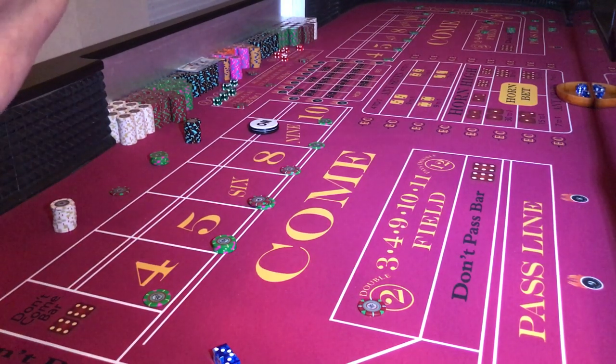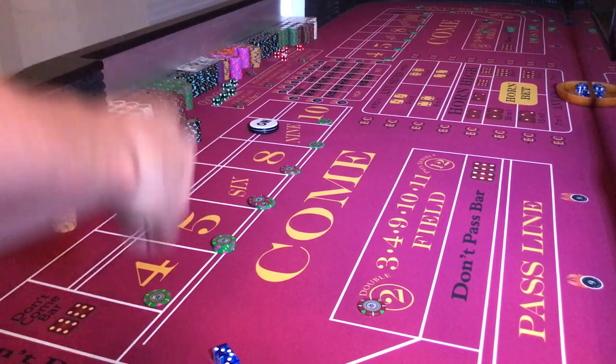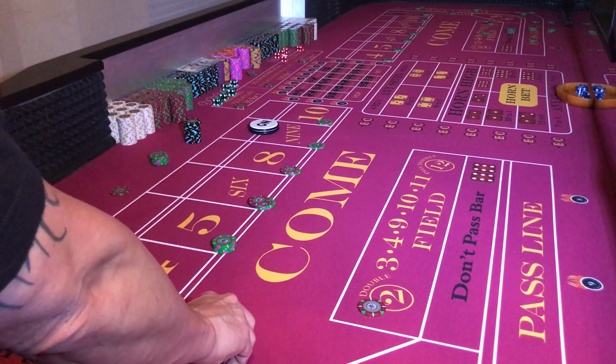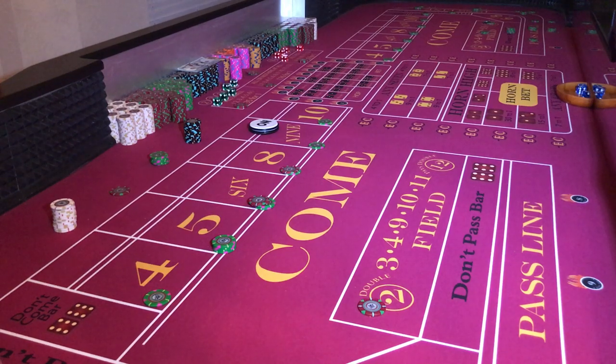Just for recap: all I need to hit is the eight and a twelve for my all-tall, and two, three, and four for my all-small. I'm still scoring on numbers. I've done a regression. I'll probably hit the five this throw or the next. Dice are out. I'm always relatively quiet at the table — maybe that's why I talk so much in my videos. Here we go, focusing on my landing zone, mechanics, breathe.